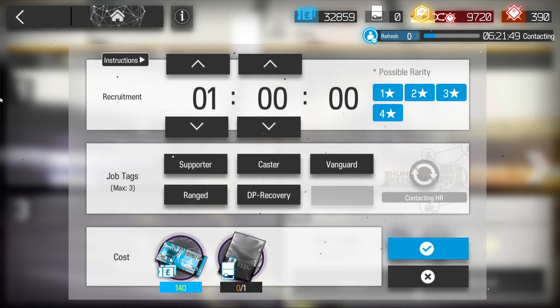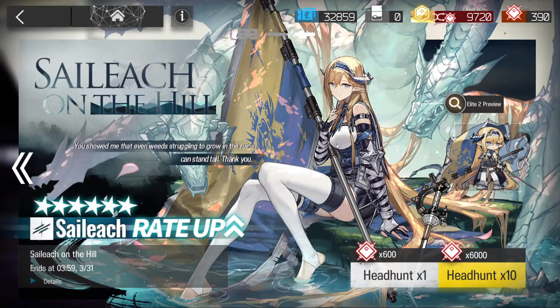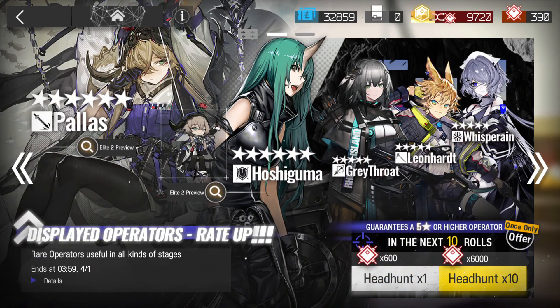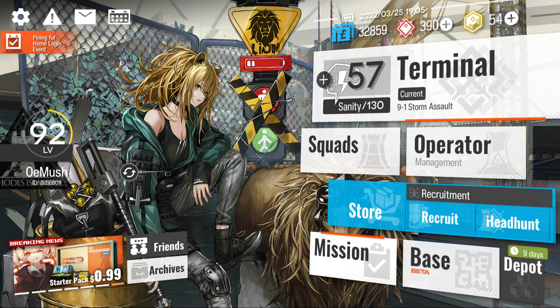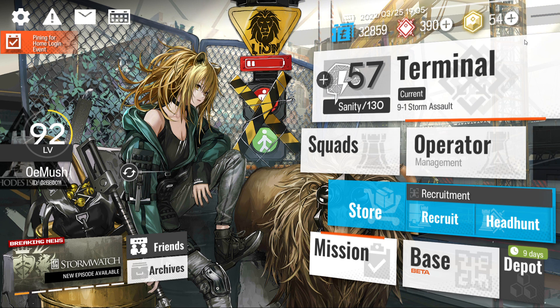Headhunting is the standard gacha - it costs 600 Orundum for a single pull and 6,000 Orundum for a ten-pull. Every time there's a new banner, the first ten pulls will guarantee you a five-star operator or higher. That's it for the gacha and the general menu overview.